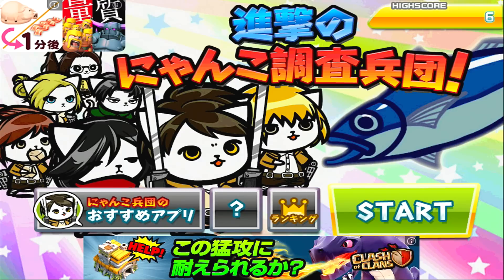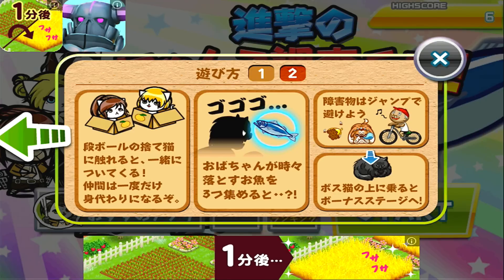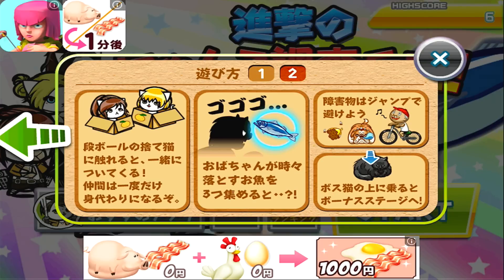To the directions, which is the question mark over here. Avoid the hazards while collecting the stars. You can tap on the screen to jump and you can also double tap to double jump. Touching a box with an abandoned kitty inside will prompt the kitty to follow you, and it will take your place once if you do hit a hazard. Collect the fishes that the lady drops — if you collect three, you go into a special attack mode.